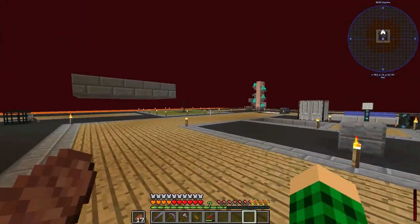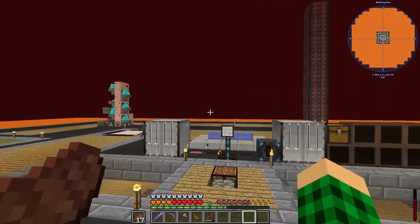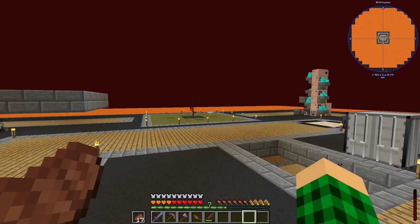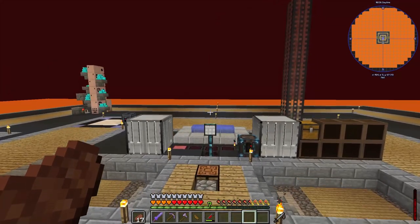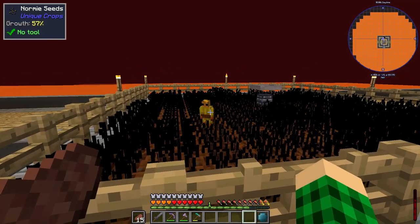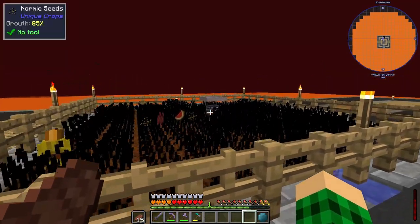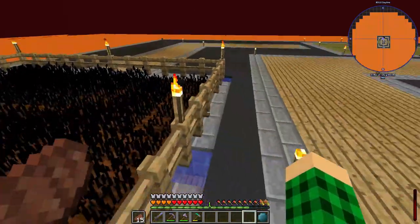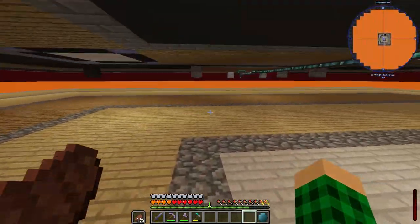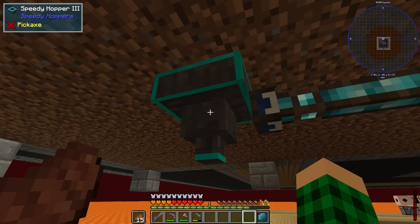Let me just figure out where I want to place those. Possibly the farm can go over there in that kind of sense, so it's gonna be kind of symmetrical and we should be good. I reset up the normie seed farm, so this little straw golem guy is working his butt off trying to harvest everything. There's a gravity block that has filters on top, and underneath is where we're gonna collect the items. I currently have a speedy hopper - it doesn't actually need to be a speedy hopper, so I think I'll just be replacing that with a regular one.